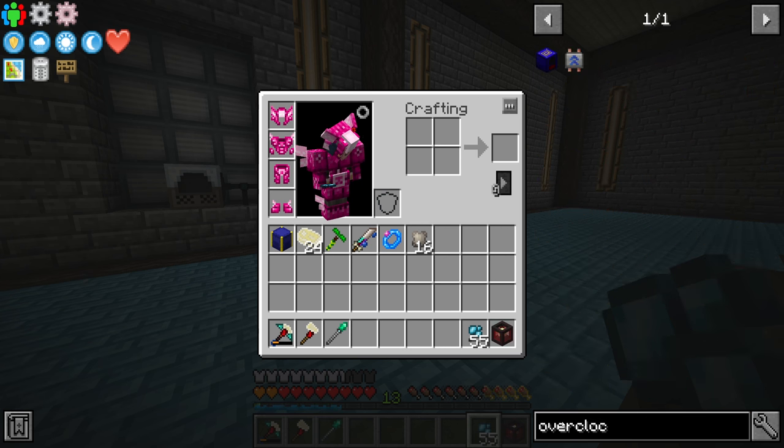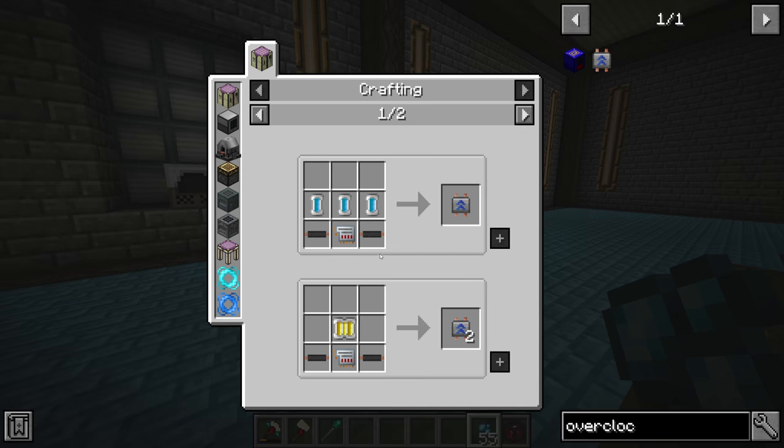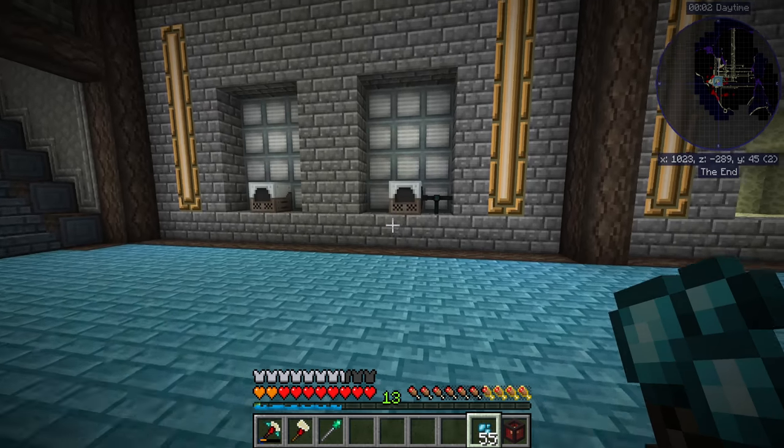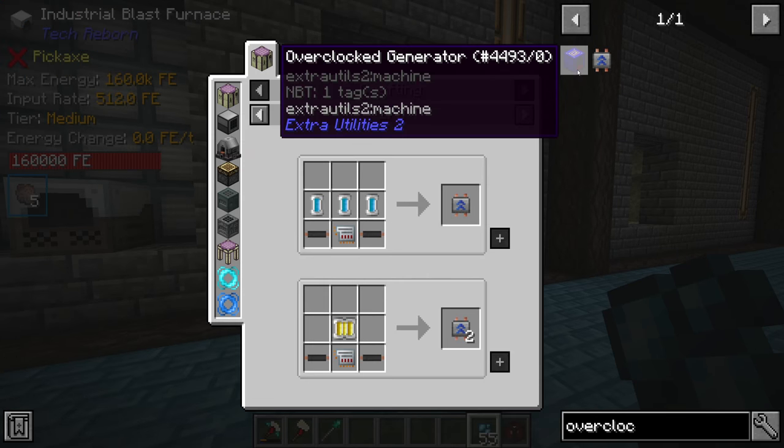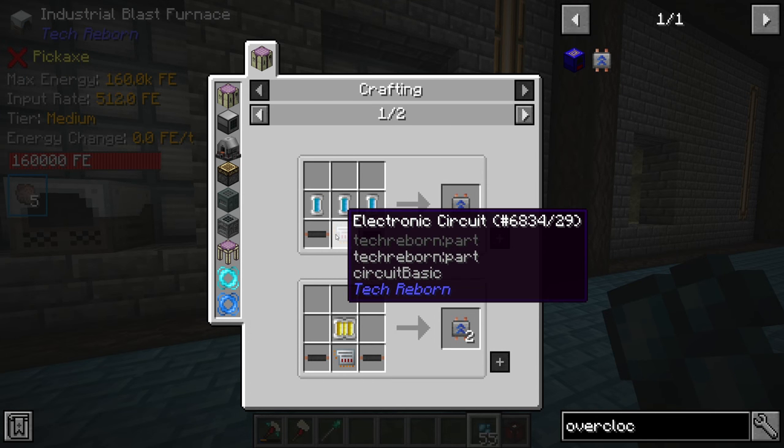Looking at overclockers, which I'd like to get a few of today to speed up some of our machines — they all require electronic circuits. You can put up to four overclockers in every machine, so if we're going to really speed up our machines we're going to need a ton of electronic circuits.